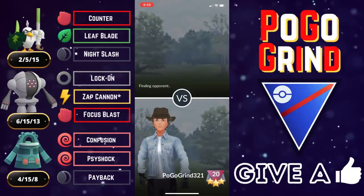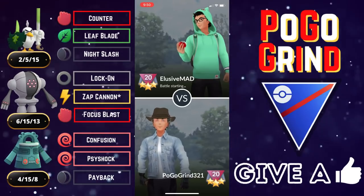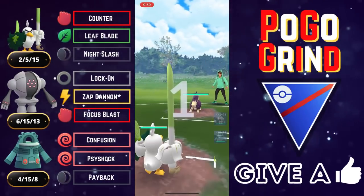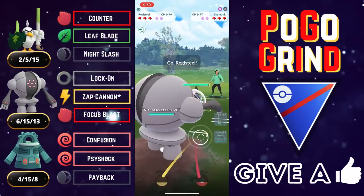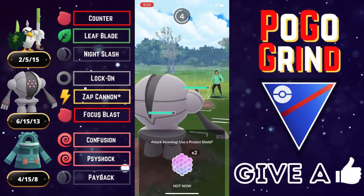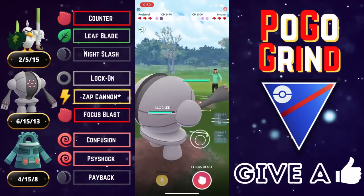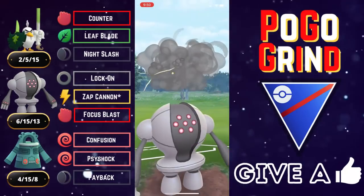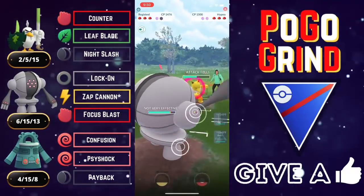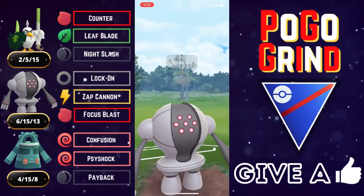If you enjoyed seeing Bronzong close the game strong, do give the video a like, as you'd be providing a massive help to the channel. Bronzong was tons of fun in the Great League today. We are met with a Skuntank — this is actually a decent lead, but we're going to swap into Registeel to see what they have in the back and see if we can force them to stay in a little. We are resisting these Poison Jabs and not going to shield. We were thinking they might have had a Flamethrower, but they baited us with a Crunch and make a play into a Hypno. Hypno is farming for days.